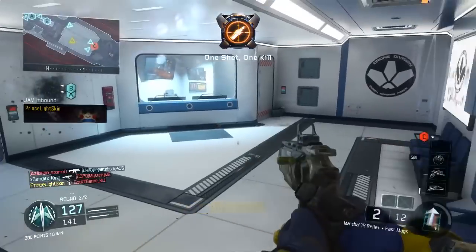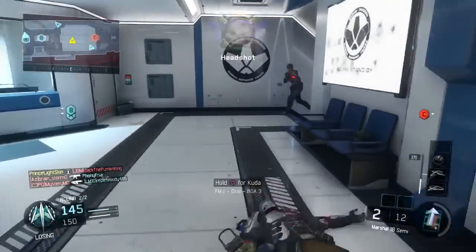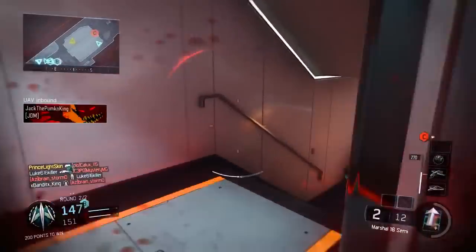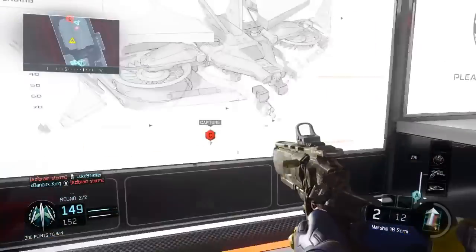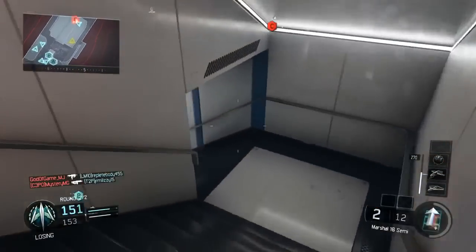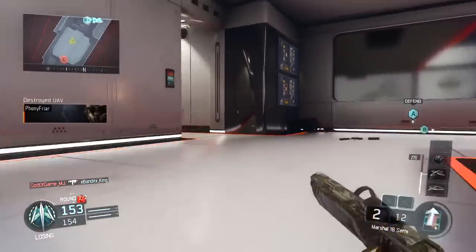The Marshall 16 — out of the new guns, I really think the Marshall 16 and the MX Garand are really cool. As far as the crossbow, the Iron Gym, and the sword, those guns are more gimmick guns. I couldn't see myself using those in regular gameplays, but the MX Garand and the Marshall 16 definitely seem like they have a spot in actual multiplayer — they're not just a gimmick.